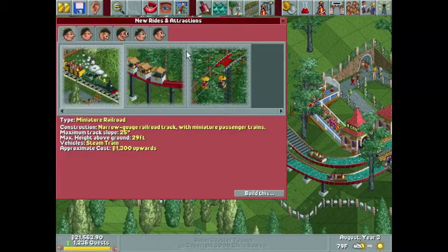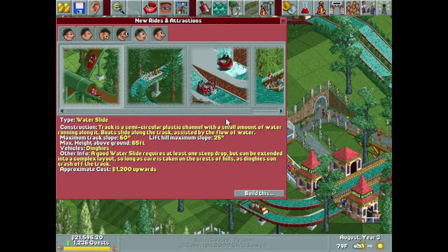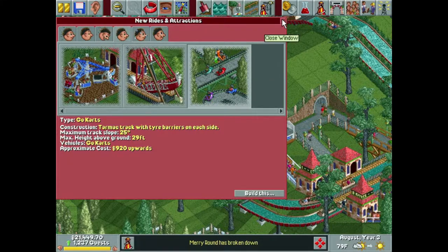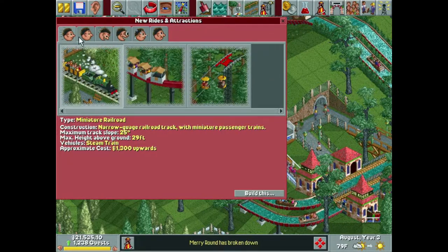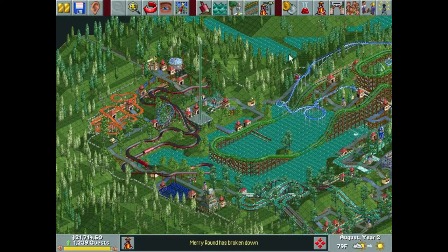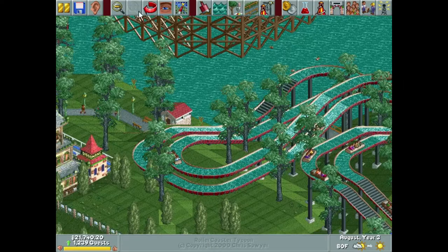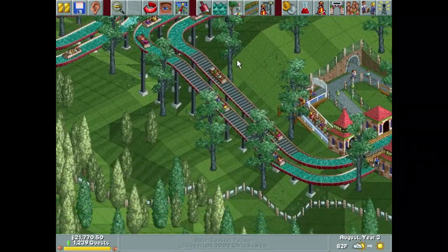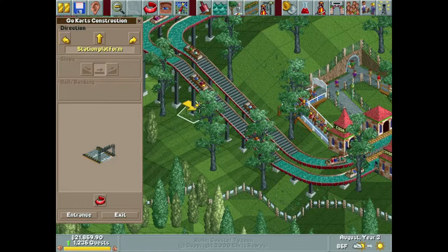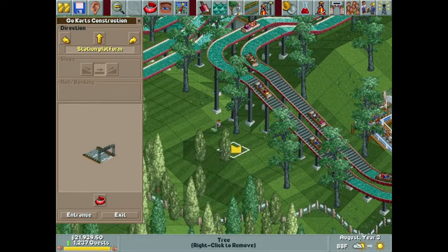Welcome back to another episode of Roller Coaster Tycoon. This is going to be our last episode on Sonata Springs, and I want to build a go-kart ride and some sort of transport ride to go around our lake to get people around. I know it's the very last episode and that won't do too much, but the final product of the park is what matters to me.